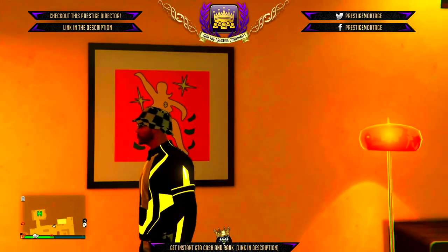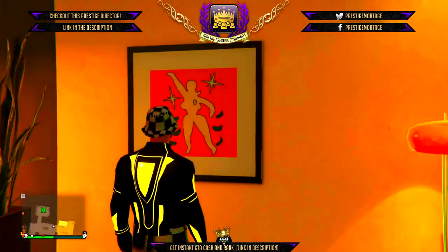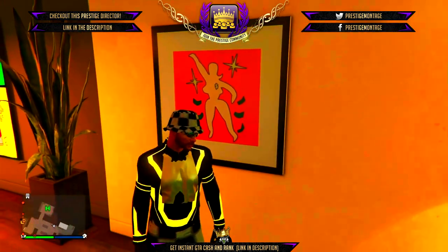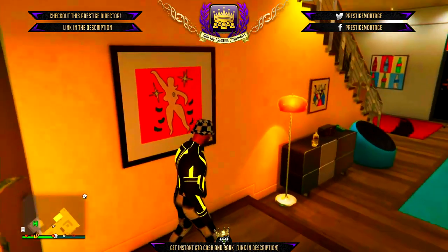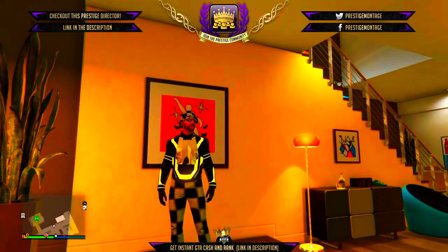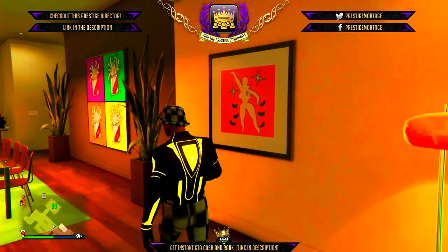For this glitch, make sure you watch my previous checkered outfits video which shows you how to do the director mode glitch. That glitch lets you transfer clothes from your female character into modded outfits onto your male character — you need to know that glitch to make these outfits. This video just shows you the components you need on your female character to transfer them.